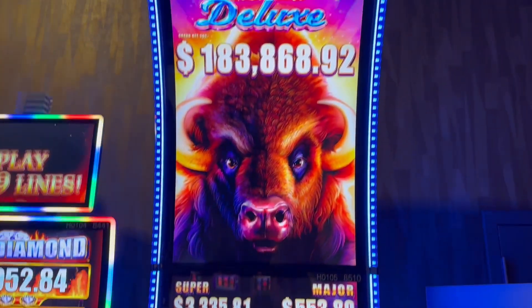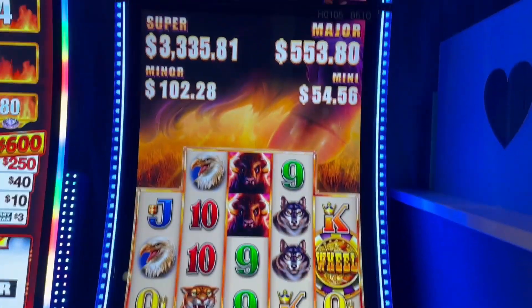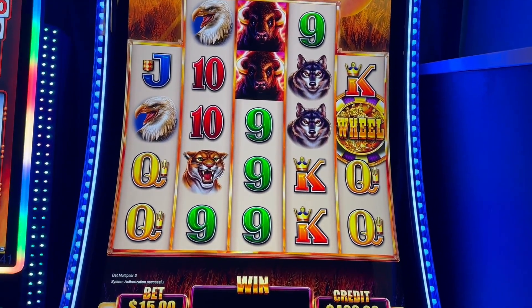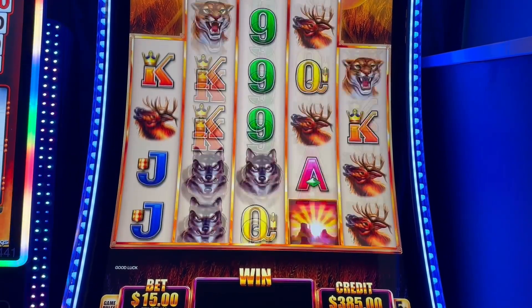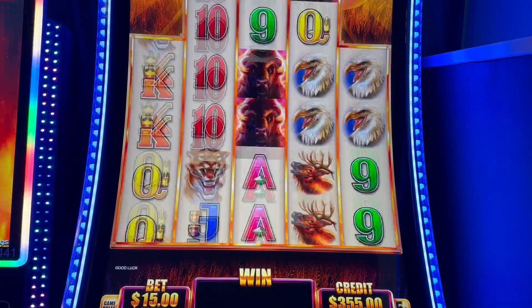We're here on Buffalo Grand Deluxe in the high limit room. The reason we're playing this is because we just hit a hand pay on a progression bet — $187,000 — and this is a $183,000 win. We feel like winning $187,000 today would be fun, so it's about $15 minimum. Let's see what happens — we need the wheel, two of them, three of them. Let's go!